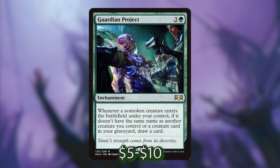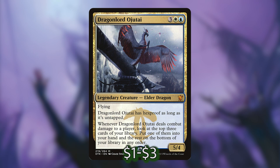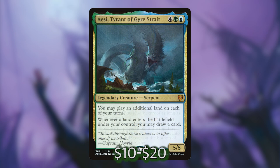Next we've got one of my favorite pet cards: Dragonlord Ojutai. For 3, a white and a blue, you get a 5-4 legendary elder dragon that has flying, hexproof as long as it's untapped, and whenever it deals combat damage to a player, look at the top three cards of your library, put one into your hand and the rest on the bottom — essentially anticipate. Thanks to Asika giving him vigilance, he is only ever going to be tapped when you tap him for mana, which is fantastic. Last but not least we're including Aesi, Tyrant of Gyre Strait — a 5-5 for 4, a green and a blue, that lets you play an additional land each turn, and whenever a land enters the battlefield under your control you may draw a card. This card is absolutely nuts.